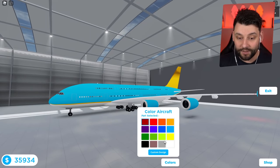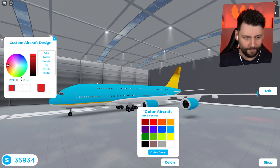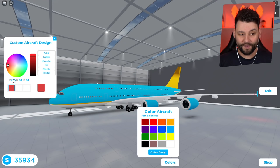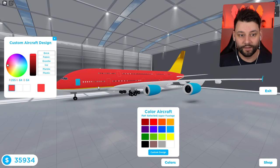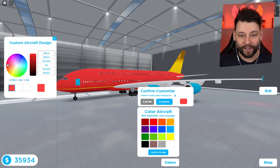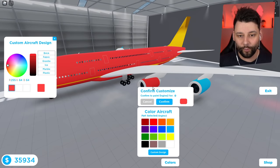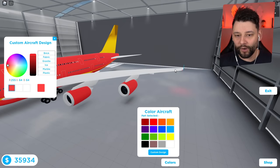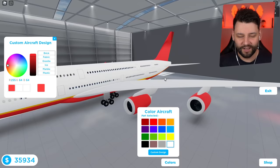Should we customise it? Colors — custom. I need to go for that beautiful CENIAC red. You boys know how we do it. The color code is 255-64. That is the colour I want. We get to paint everywhere — everywhere except the wings. Ha! What was the point of all these options if you can't paint the wings? Right, confirm.